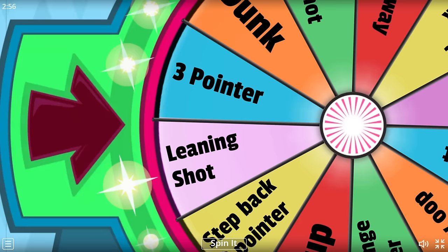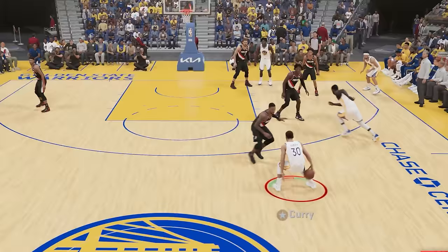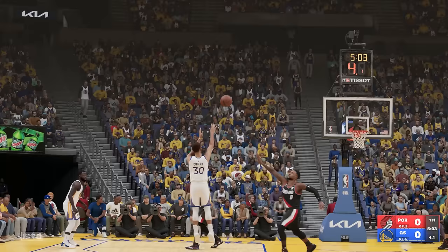At 6'2", we got Stephen Curry. We got to hit a leaning shot. This should be pretty easy — instead of a mid-range, we're going to go for a three-point leaning shot. We got an ankle breaker and that's a leaner, but it went in and out. I'm just going to take this shot — come on baby.